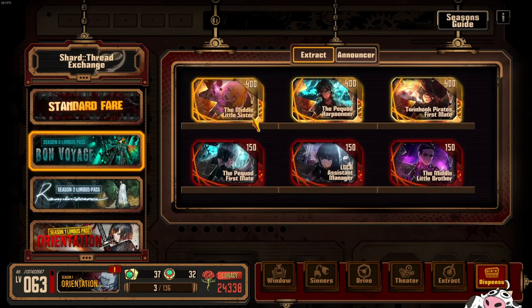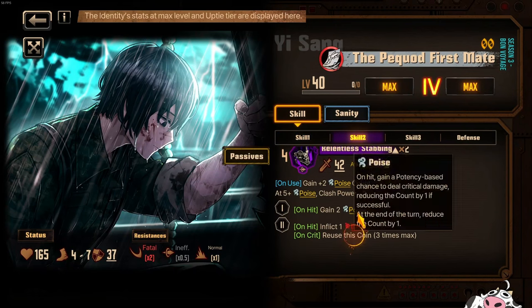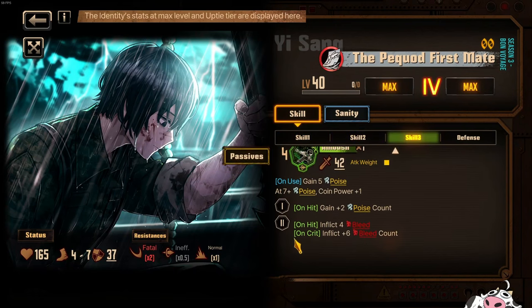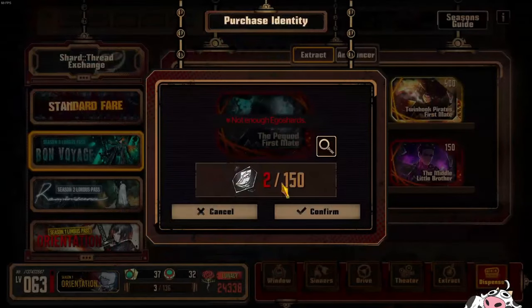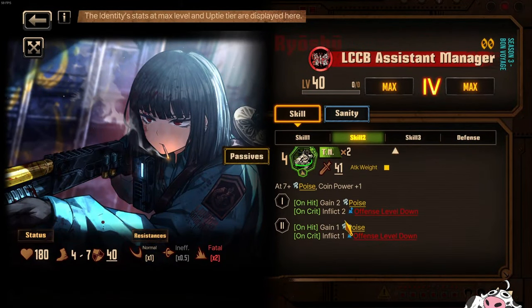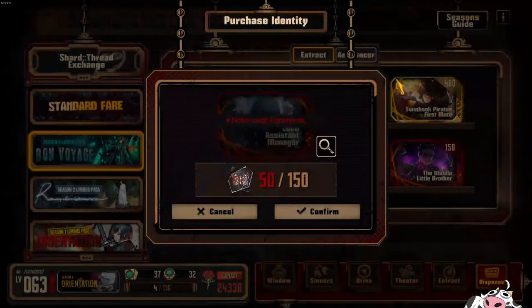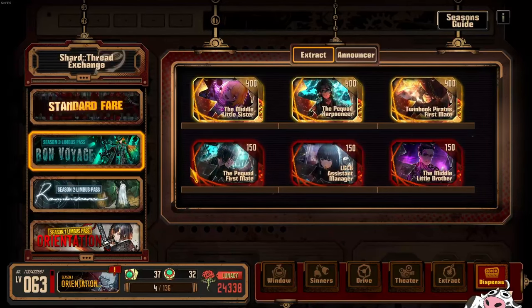I also noticed a trend: a lot of these characters — the Twin Hook Pirates and the Pequod First Mate — like to crit on their second coin specifically. All of their designs are to crit on the second coin. For LCCB Manager I'm not sure — she doesn't really care too much and can crit on either coin. But for these two I noticed it's been on the second coin. So maybe something's gonna happen with that second coin. The second coin is looking funky for these two.